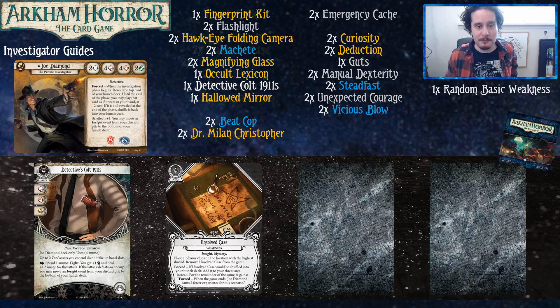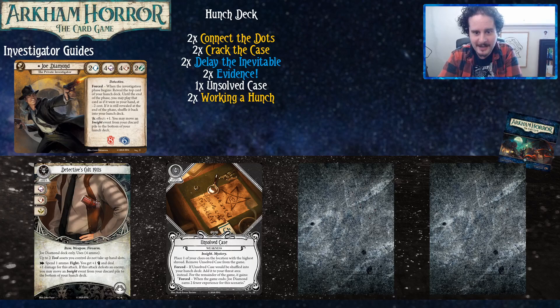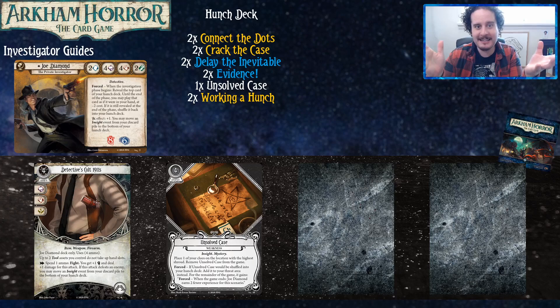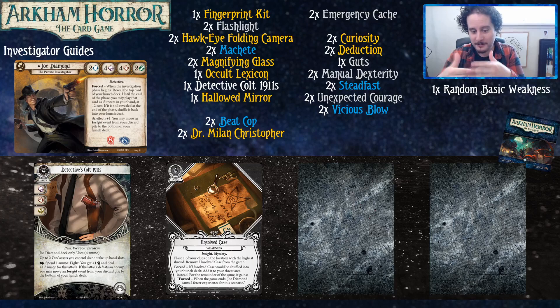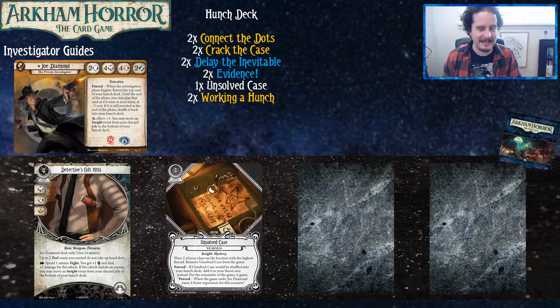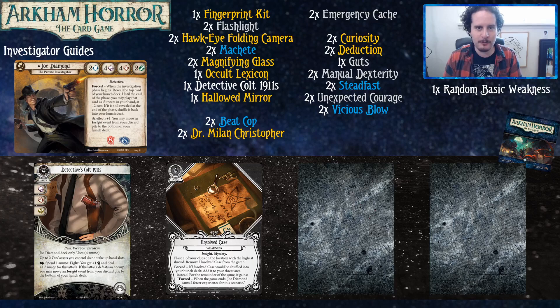Hello, everybody. Welcome to another deck tech for new players for Arkham Horror the Card Game. Today we're going to be talking about Joe Diamond, the Private Investigator. His deck list is going to be changing every few seconds — you can just pause the video when it's not there. This deck is built with two core sets and everything from the Circle Undone cycle. We recommend picking up another core set or proxying the cards you don't have, as it will help you win more.